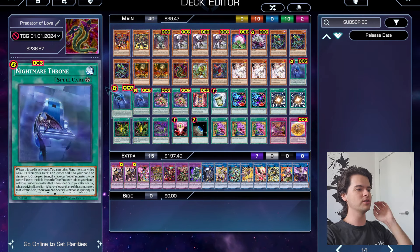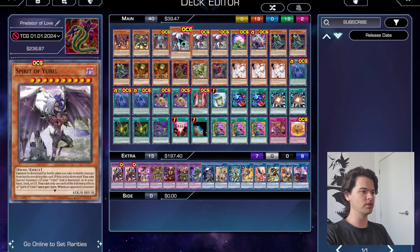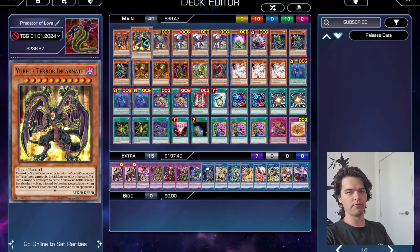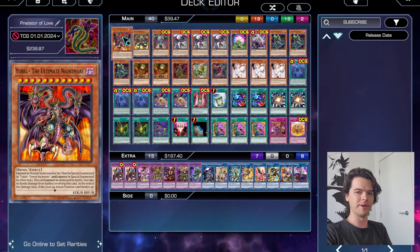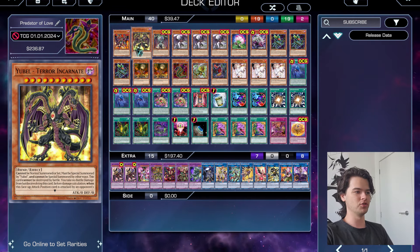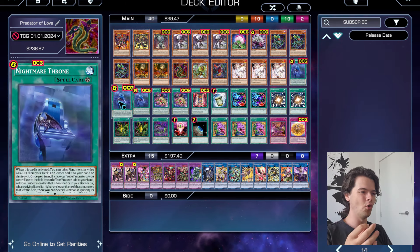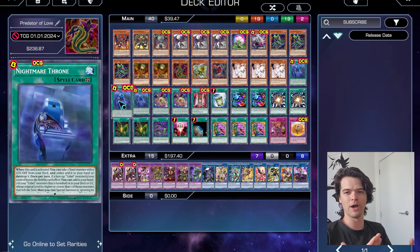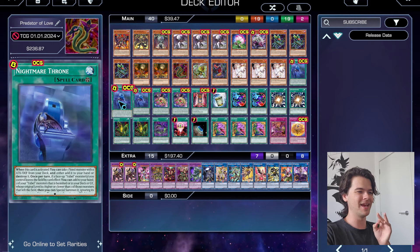The best time to use that effect is when Terra Incarnate leaves the field. Terra Incarnate's own effect will Special Summon Ultimate Nightmare by itself, and then you can use the Field Spell to immediately Special Summon Spirit of Eubel — if you haven't already this turn, Spirit of Eubel's effect activates, getting you a card to hand and resetting the loop. You could also use it for Ultimate Nightmare to reverse back into Terra Incarnate, but it's just not as many plays. Nightmare Throne is absolutely insane.